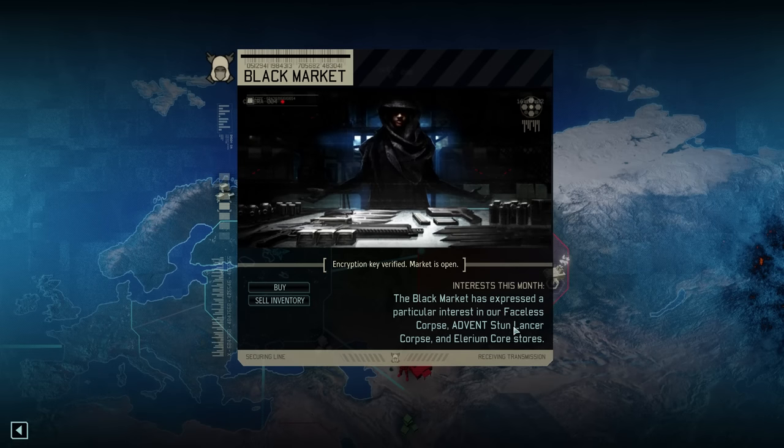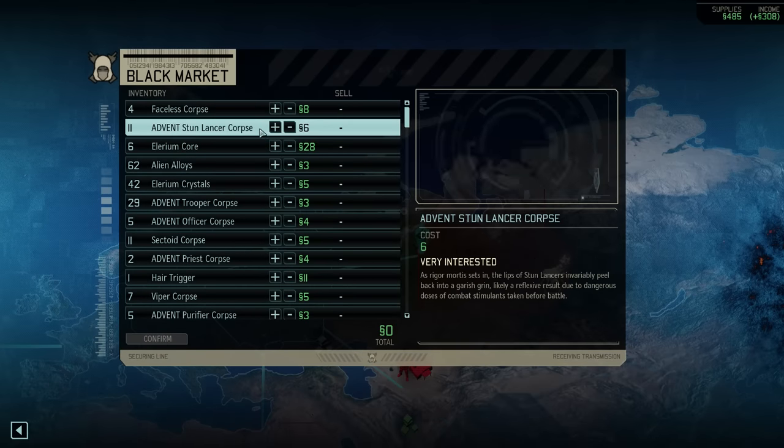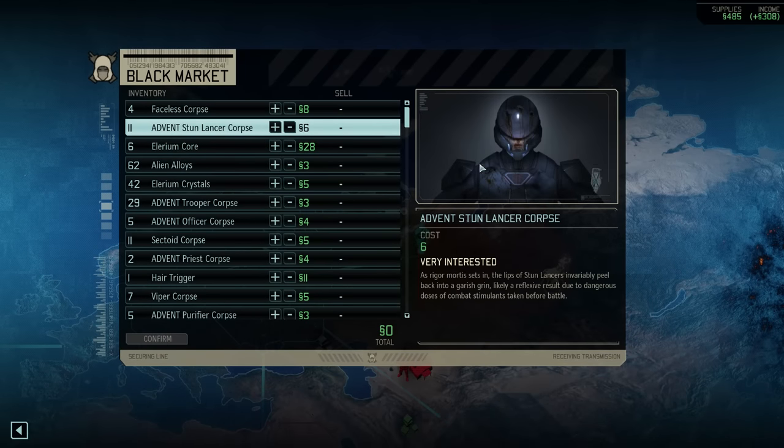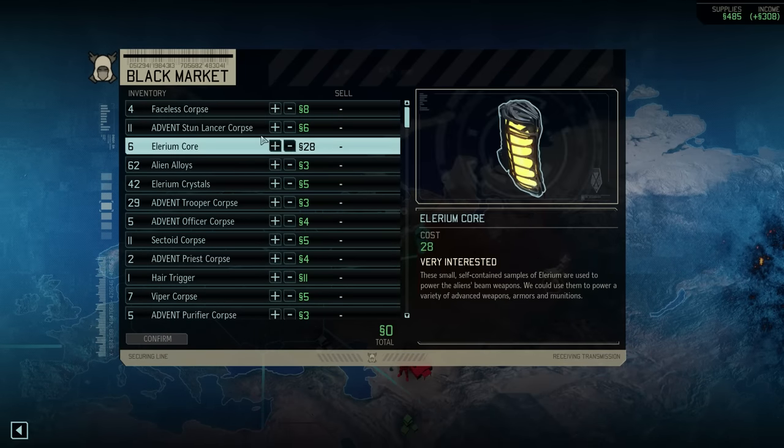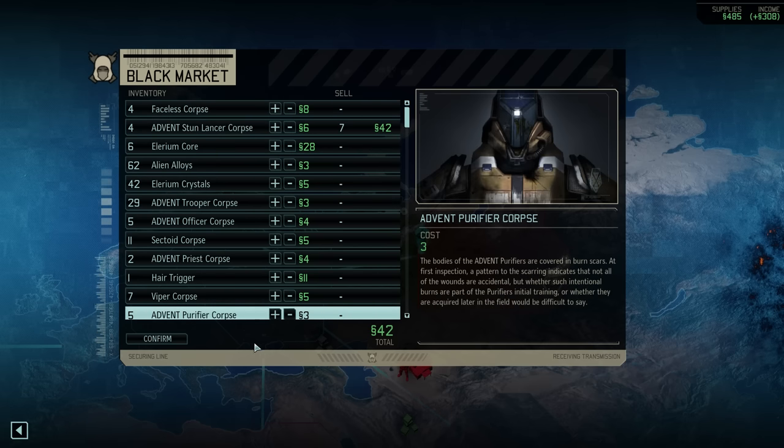At the end of the last episode I asked about your thoughts on what to buy or sell at the black market, and quite a few of you told me to get rid of a few stun lancer corpses, so that's what we'll do here. At most we still need four for the rest of the entire game, so just to be safe we'll keep those. Since the market is very interested, the rest of them will be sold, earning us 42 extra supplies.